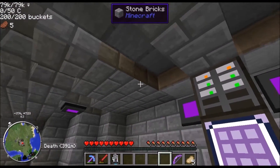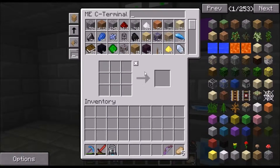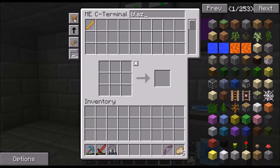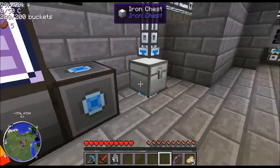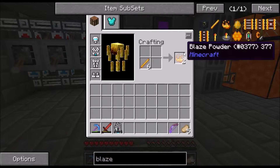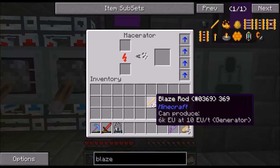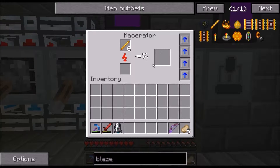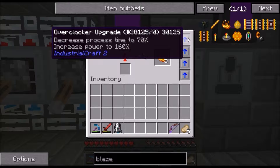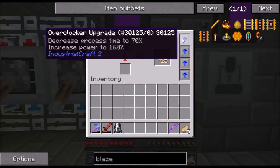All right, now we need Eyes of Ender. Let's see if we have any blaze powder — we have six. Here's a real quick tip: you can make blaze powder by crafting normally and you only get two, but if you put the blaze rod in a macerator you get five. These things on the macerator are overclockers — they increase process speed and power consumption to make things faster. I've got them on both the macerator and furnace.